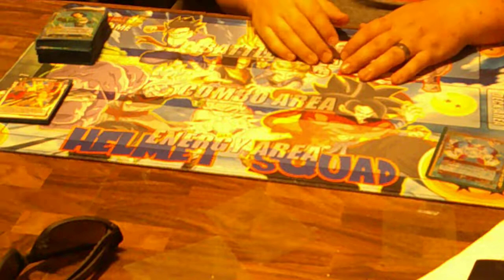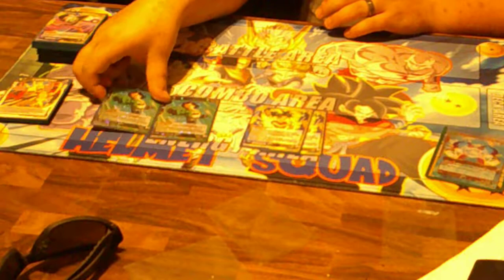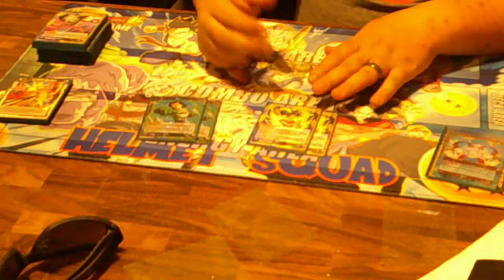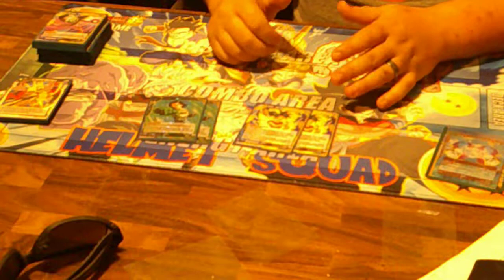Next are energy plays. I run two Android 17s — a staple in any blue-green build because he ignores energy exhaust as long as you have one blue-green energy in your pool. I also run Kefla as an energy piece; she's a backup rival as well — tap one yellow, rival out with a blue-yellow — but primarily she's an energy base to make sure I have yellow ready to go.